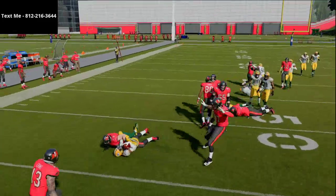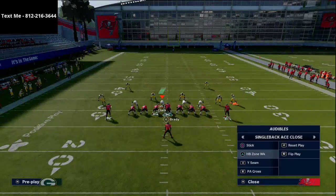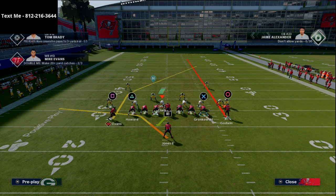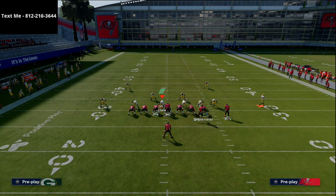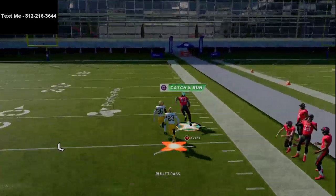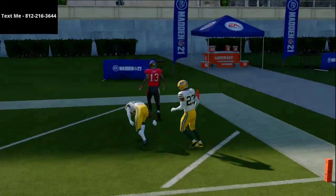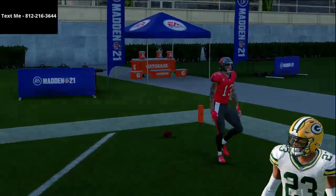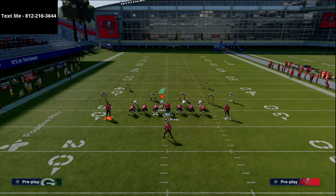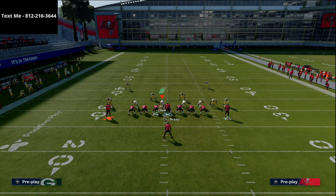At the snap of the ball, he's going to have that initial cut that gets him outside. You're looking for press coverage primarily. So: smart route Mike Evans, streak Godwin, motion Evans to the right, and snap the ball right there. If you're playing cover 2, this is going to split the seams and get you a nice one-play touchdown against Cover 2 in Madden 21. The beauty of this play is it's not just good against zone — it's actually really, really good against man, specifically the meta coverage man defense that a lot of people like to run.